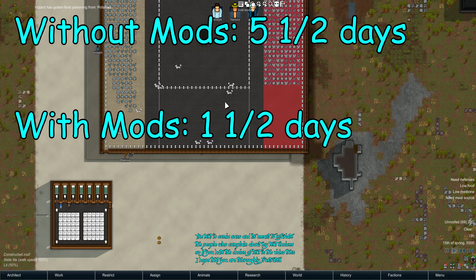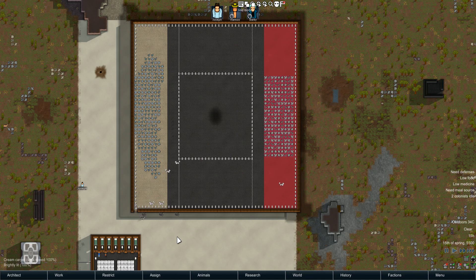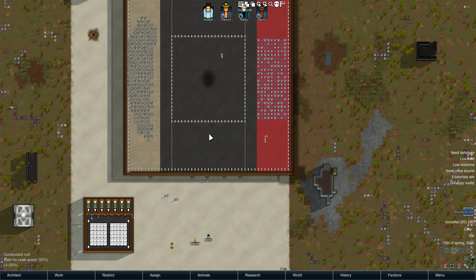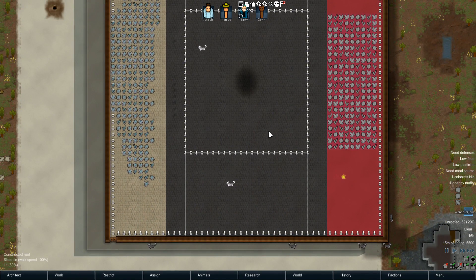The modded one took one and a half days to do the same task that the non-modded one took five and a half days for — that is insanely quick. That's four days less than non-modded. I'd say the animals are about two to three times more hardworking than before. That's the mod, guys — it just makes animals a bit more useful. Anyway, I hope you have an amazing day, thank you very much for watching — I'll see you all tomorrow.